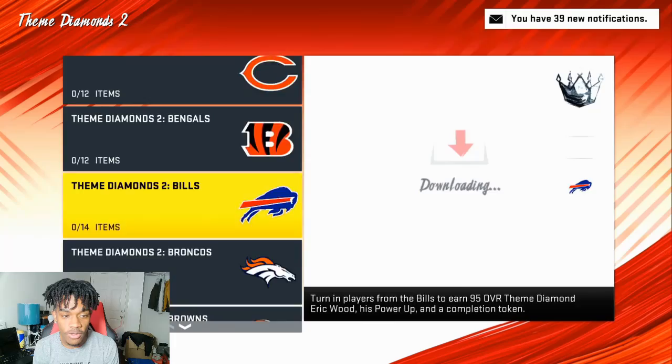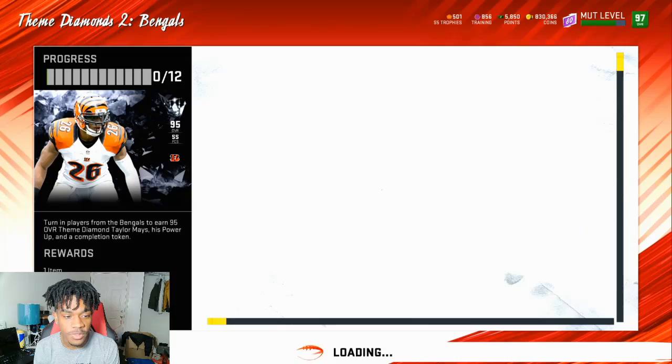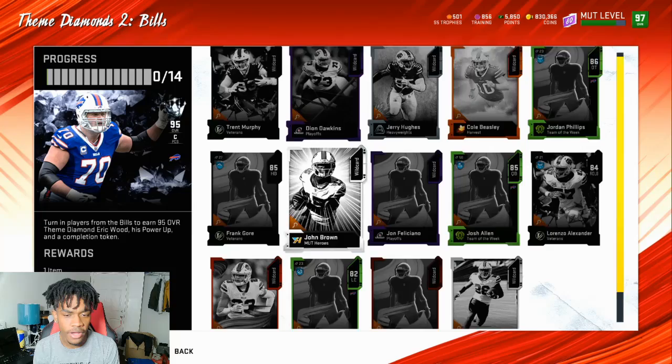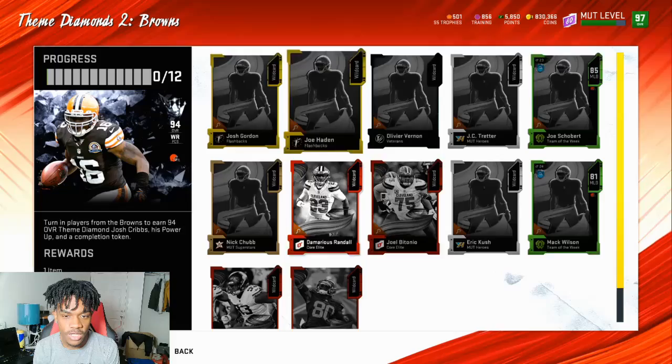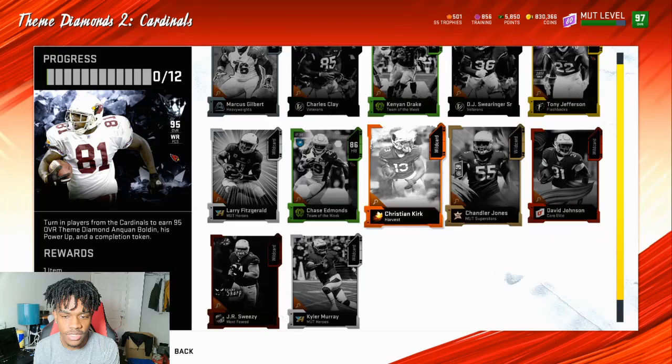Getting into Themed Diamonds 2 - there are so many players. We got Night Train Lane as the master and Mike Brown. These players that go into these sets are expensive. We got Taylor Maize, Tyler Eifert at 350k - it's absolutely crazy. We got Eric Wood, Broncos Rod Smith, Joshua Cribs, Simeon Rice - all 12 players - and Anquan Boldin 95 overall.